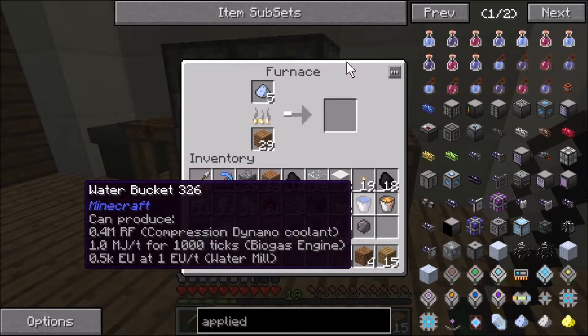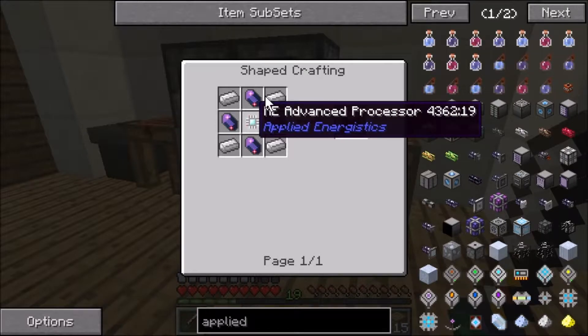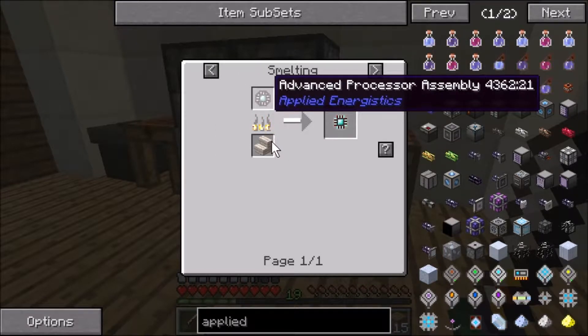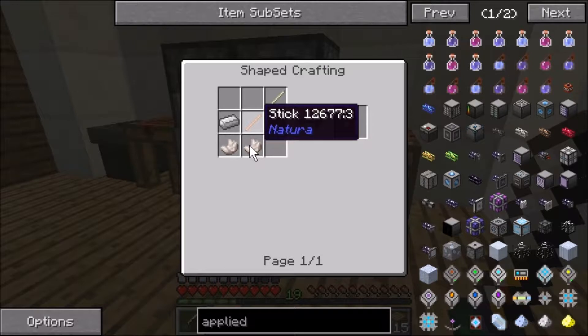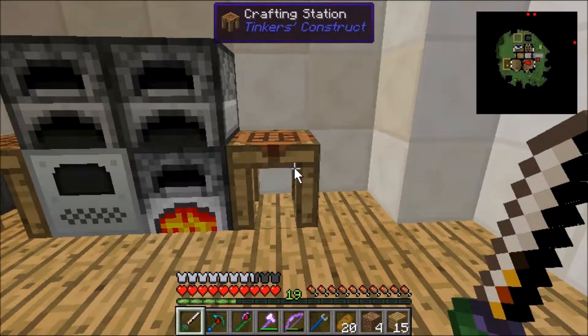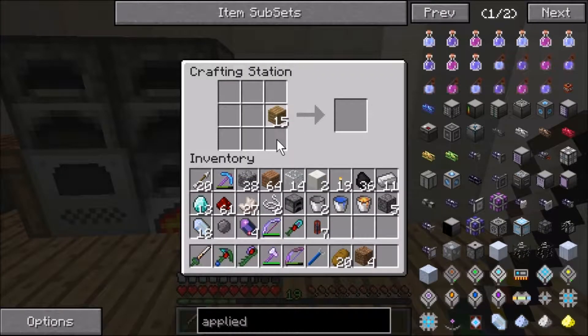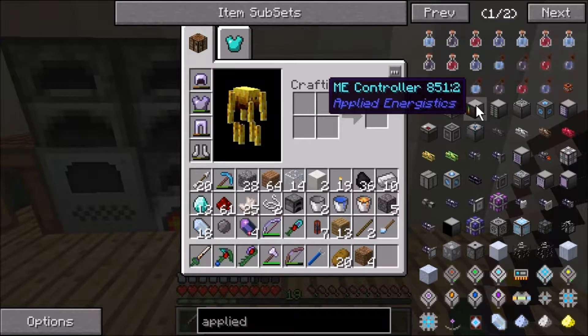All right, so what do we need now. We have the iron, we just need this processor assembly. I don't think I have a quartz cutting knife — it's just some quartz, an iron, and a stick. Boop boop boop — some sticks, some quartz — boom, we got one of these thingies.